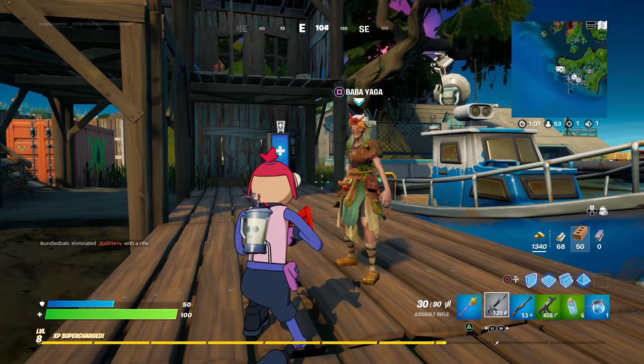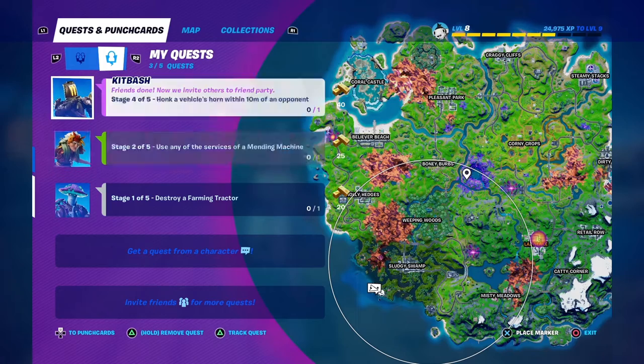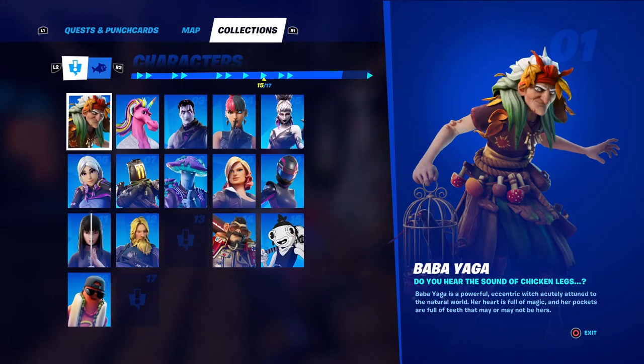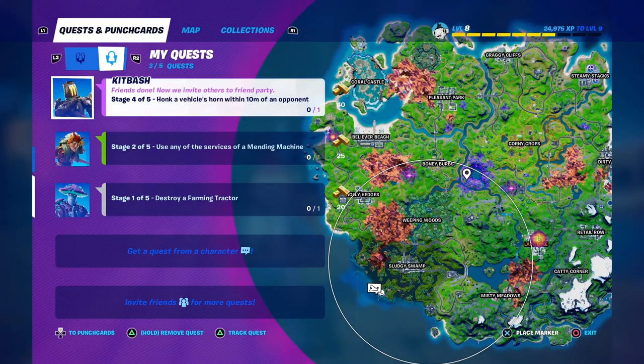What is up guys, I'm Daddy Gamer Fred and welcome back to another Fortnite guide video. In today's video I'm gonna be showing you guys how to complete the Baba Yaga quest line. Baba Yaga is one of the NPCs in the game that you have to talk to in order to get her punch card. Once you get her punch card, she gives you missions that you have to complete.